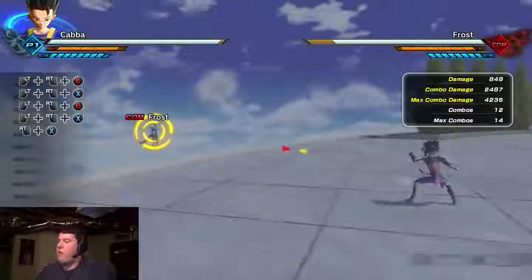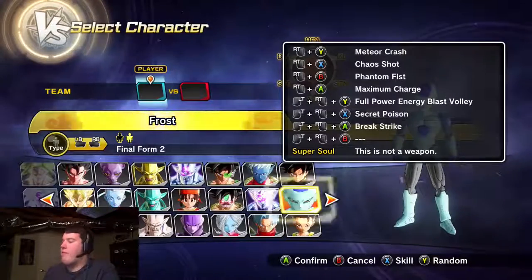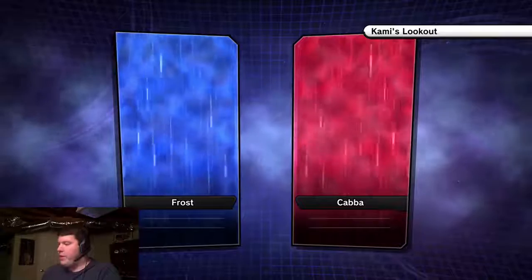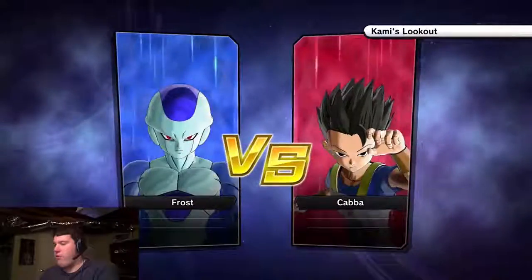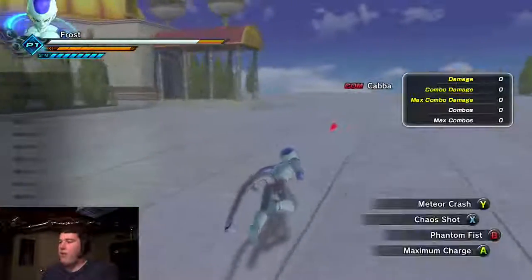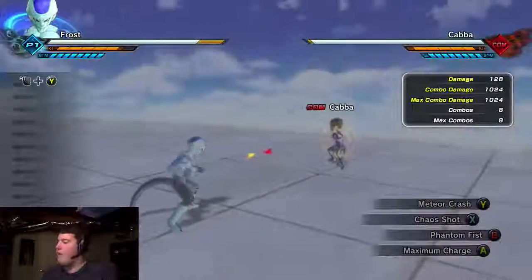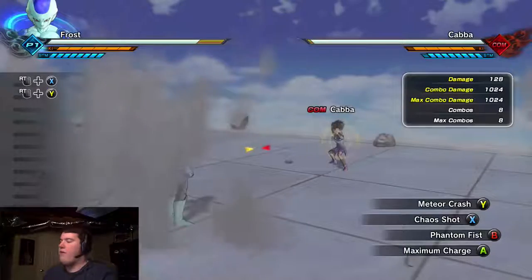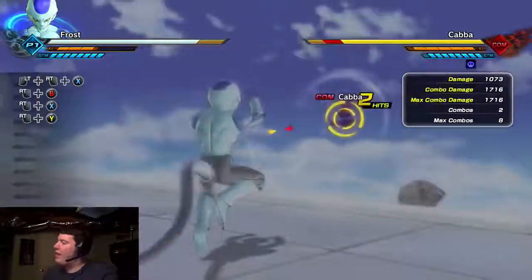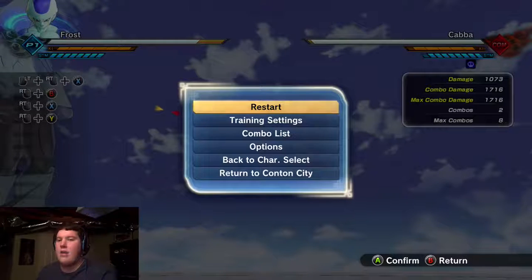Okay, that was Cabba's move. Let's swap over to Frost and see what he has in store. The Secret Poison - yeah, that's the same move. Here's Frost. I don't know why he's so short. He doesn't have an Awoken skill. He has Meteor Crash, Chaos Shot, and Phantom Fist. Let's try Secret Poison - it poisoned your character. That's actually a useful move if you want to be on the offensive side. That was all the characters they added in here and it looks pretty good.